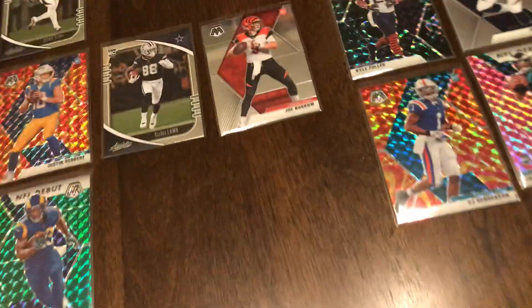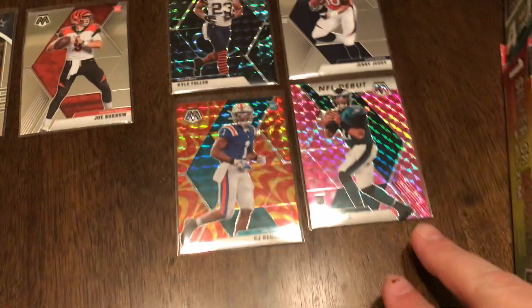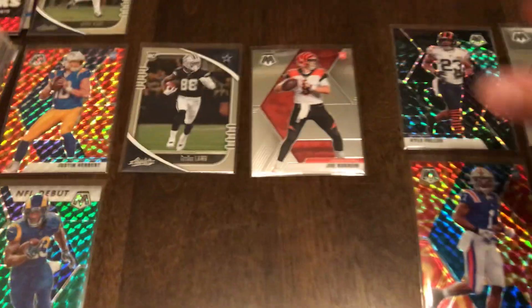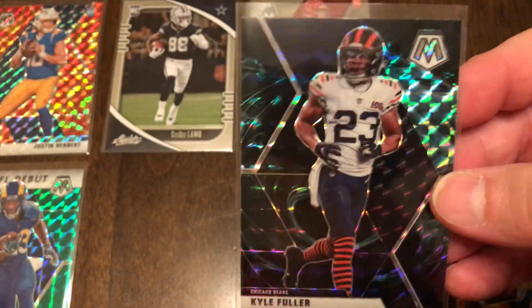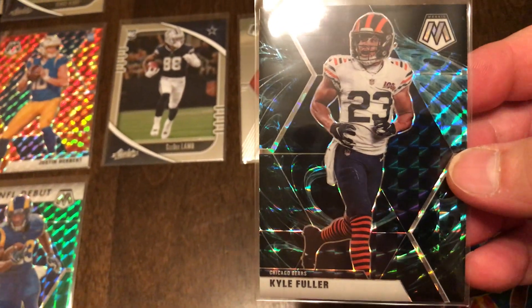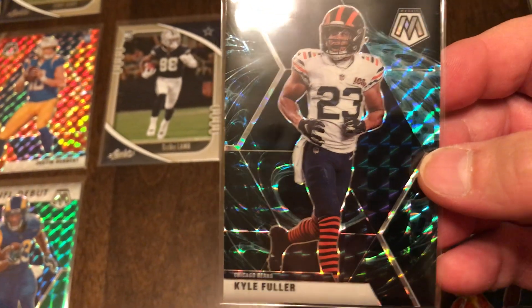Then we got into the pinks and the camo. She got a Jalen Hurts debut — I didn't get much. Then she pulled a Genesis Kyle Fuller, which is pretty cool. I hadn't seen a Genesis yet in person. Those have a wide range of asking prices; I'll have to look for sold listings on him and see if he has any.